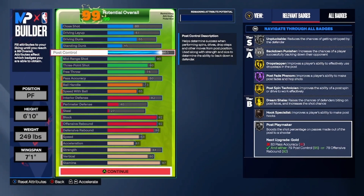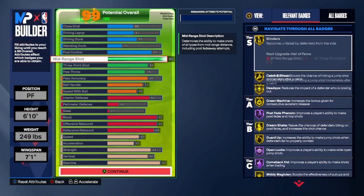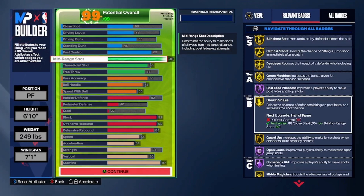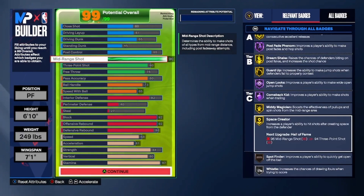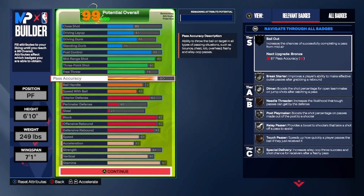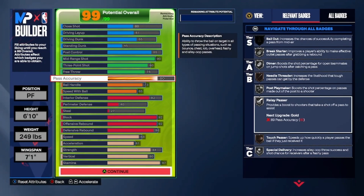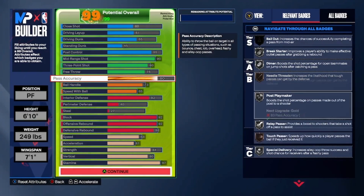I got hella gameplay coming for y'all with this rebirth build. I know what I'm talking about when it comes to where I'm putting these attributes — it's already tested. 90 mid-range so your green window is going to be expanded. You got great shooting badges: catch and shoot on gold, blinders on gold, dead eye gold, open looks Hall of Fame, space creator gold. The 83 point shot — a lot of people are iffy about it, but that 90 mid-range gives you enough badges to make that 83 point shot feel like an 85 or 86.